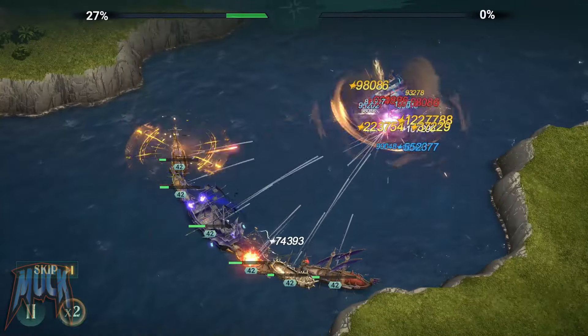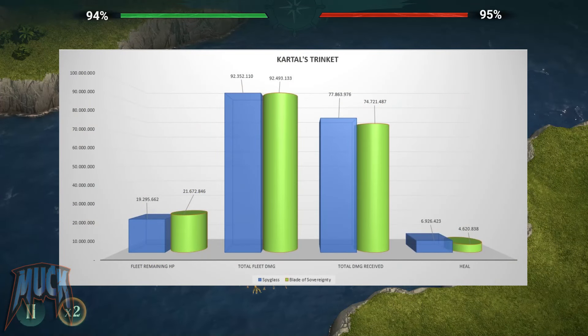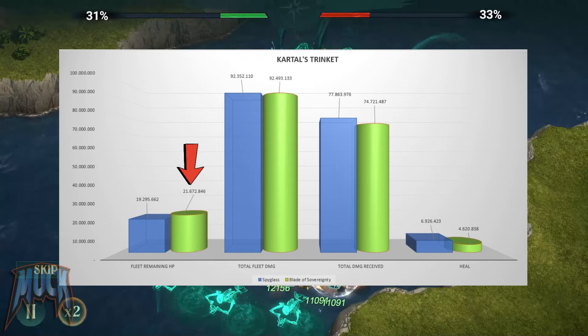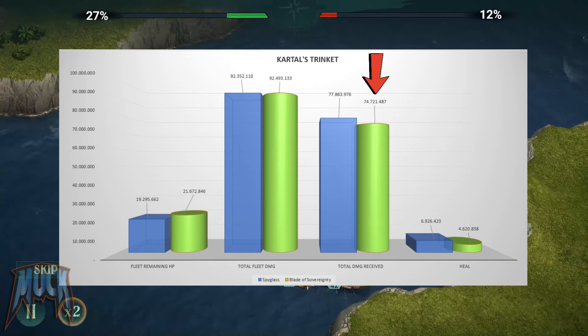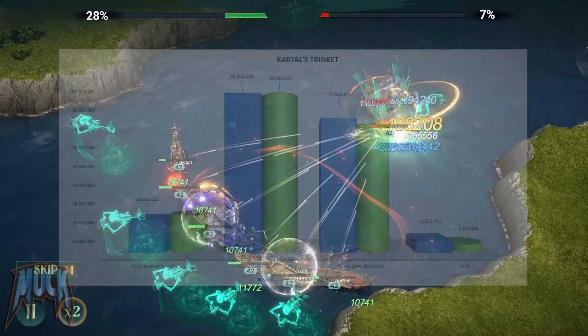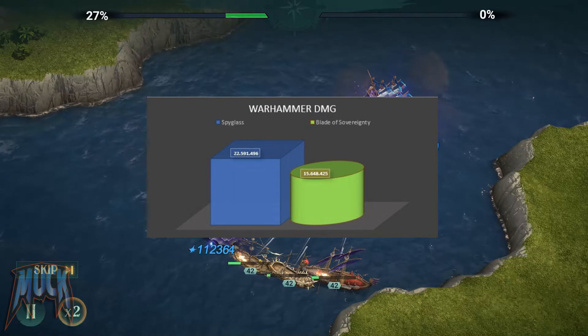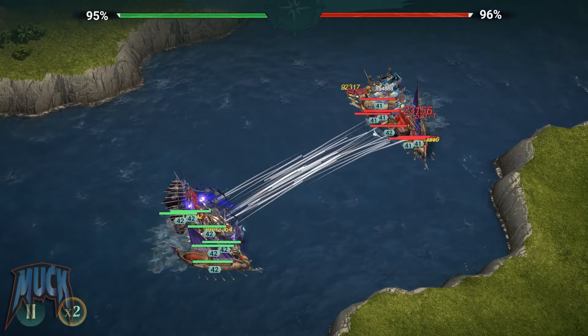Let's compare in the graph the results of both cases. Important to note that for this graph I did not consider the defeat suffered in the first case. The remaining HP of the fleet was slightly higher when Kartal was using his trinket. The fleet damage was slightly higher, and the damage taken was lower. The Warhammer dealt less damage when Kartal used his trinket, but I had no defeats when he was using it — something to pay attention to.